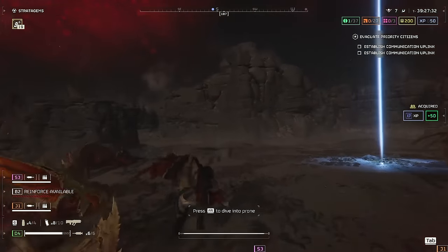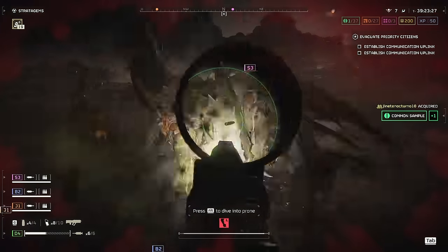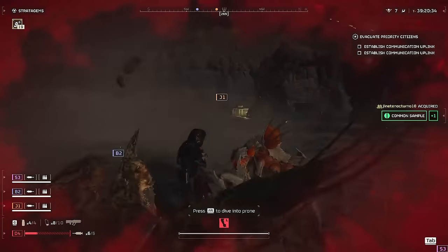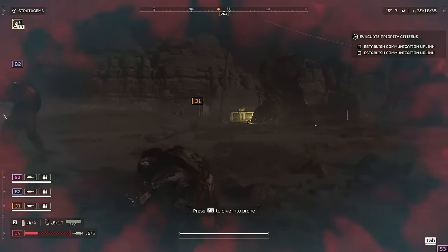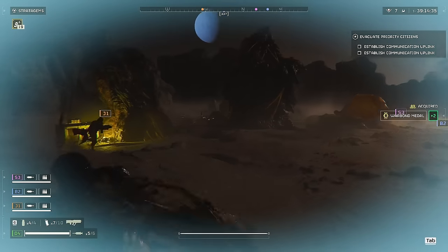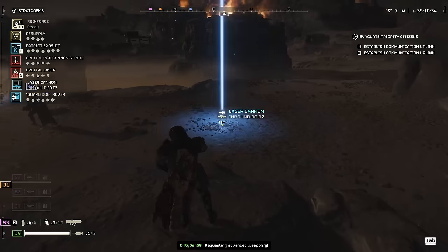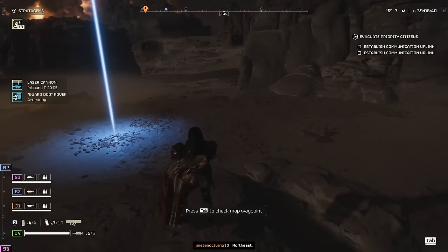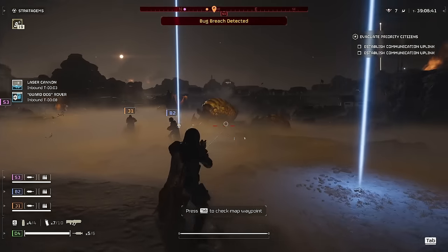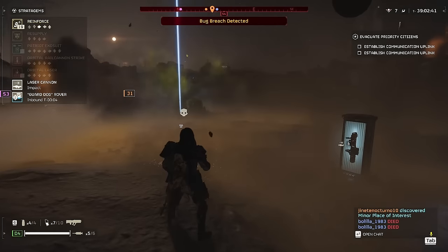We can't talk about the small enemies without talking about the overheat. This gun uses coils, just like the other laser weapons in this game, but its only drawback is that once you overheat and need to reload, it makes you immobile, just like the autocannon. This is easily avoidable though. Once the weapon gets close to overheating, you will hear an audible buzzing noise, and you can just switch to your primary or secondary to finish off the threat. By the time you need to reload your primary or secondary, the laser cannon will be ready to go again.